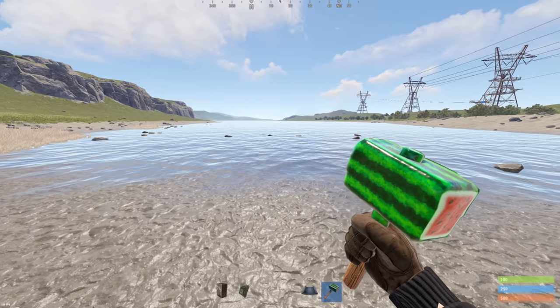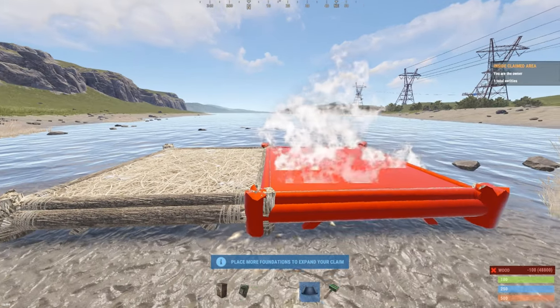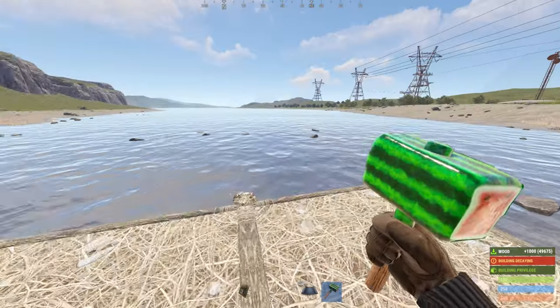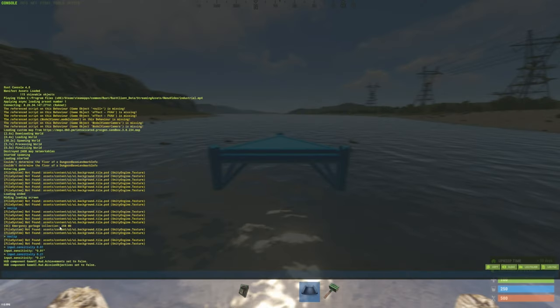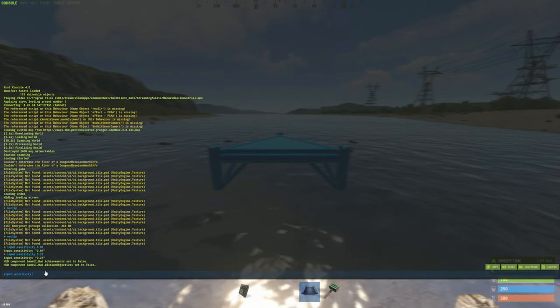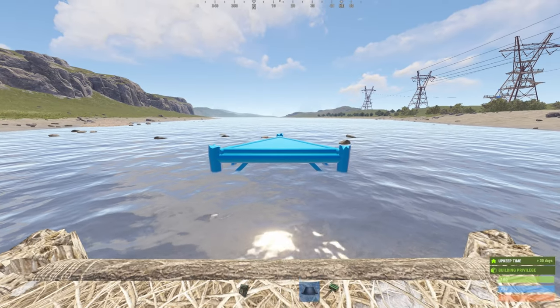We're going to start with a pixel bunker TC. Build two square foundations to get even ground. When you're first learning how to set this up, I recommend putting a TC down so you can demolish when you mess up. It took me some practice to get the placements more consistent. Prepare to place a triangle foundation, but first open your F1 console and type in SENS to pull up your input sensitivity. Now remember what your number is and change it to 0.01. Now crouch, look relatively straight and place the first triangle.